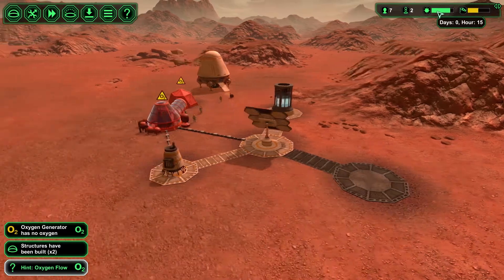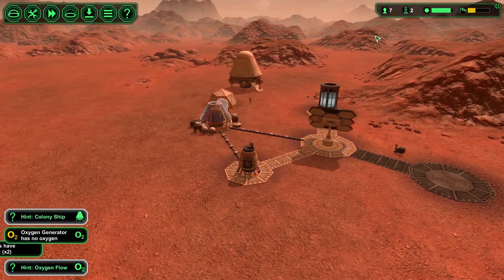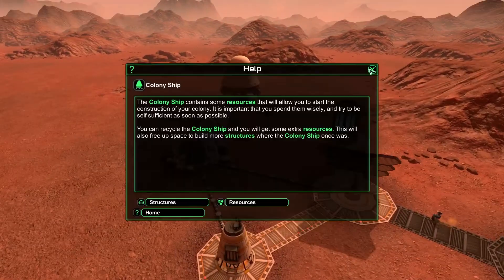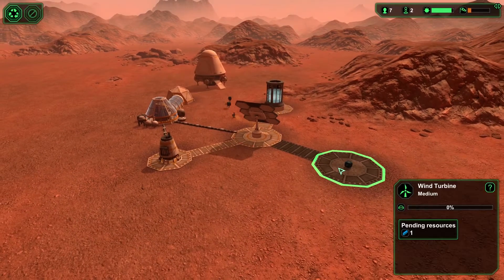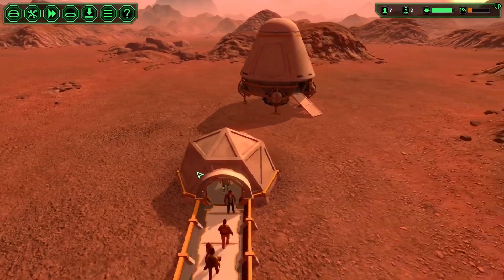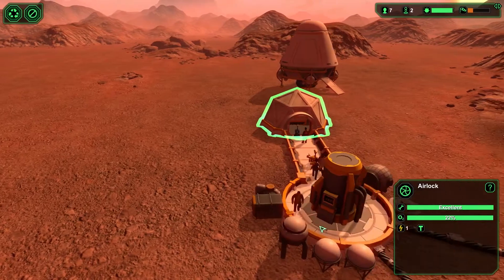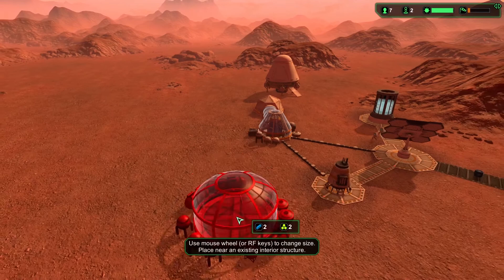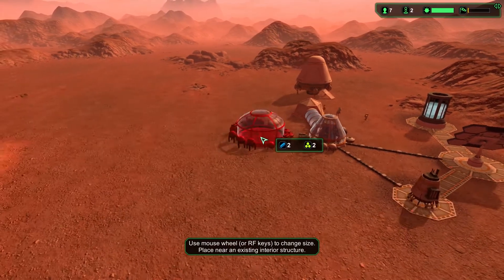Let's see what time it is — it's 15, so that's 3 o'clock. The wind turbine is being built, and now we have an airlock so guys can get inside and walk around in the air if they want. Let's quickly create a canteen so that they can start eating and doing their stuff.